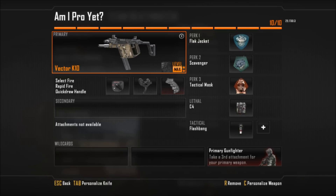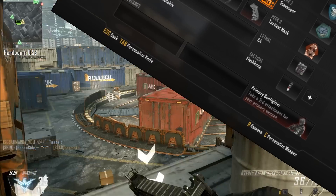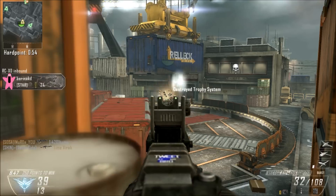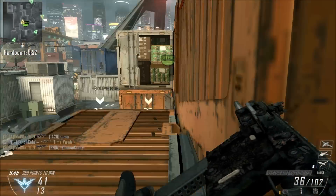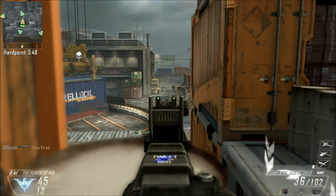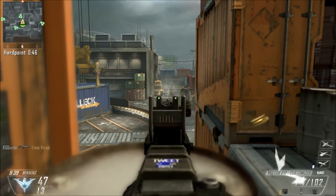Alright everybody, welcome back to episode number 6 of Am I Pro Yet? We are here with a new class setup from Dairu13, so thank you very much for recommending this class setup to me. What we have today is the Vector with Select Fire, Rapid Fire, and Quick Draw.